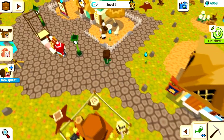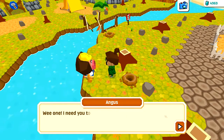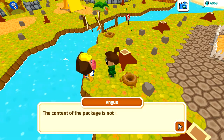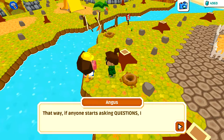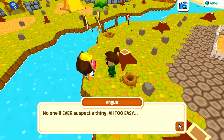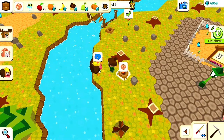Angus has a new quest: 'I need you to check with Sandy if my package has arrived yet. I can't have her thinking it's for me, so you need to pick it up for me. The contents of the package are not completely legal - that's why I put my brother's name on it. That way if anyone starts asking questions I can tell them it got sent to the wrong address. Now scoot, go get me my package.'